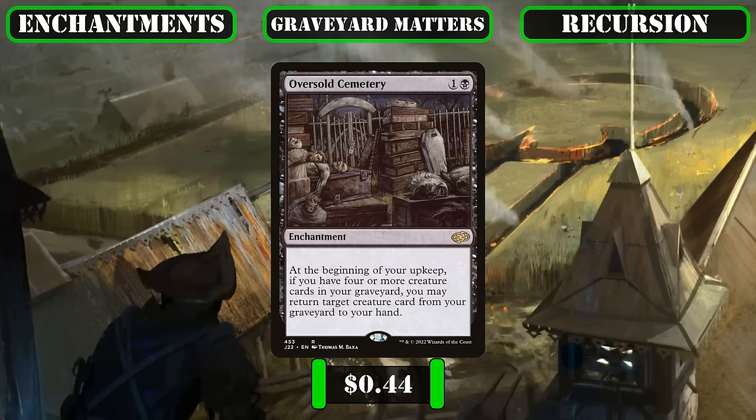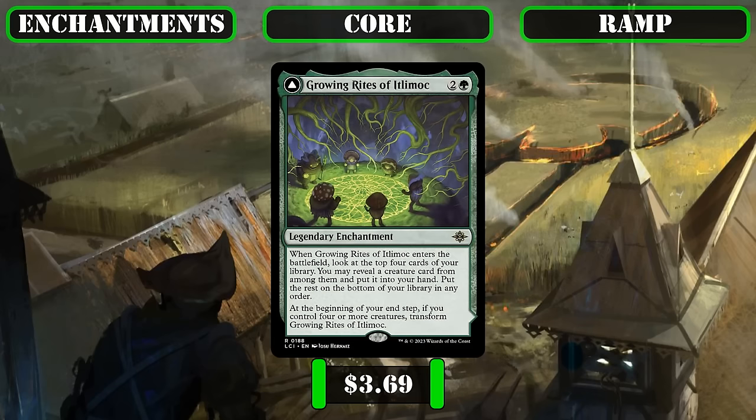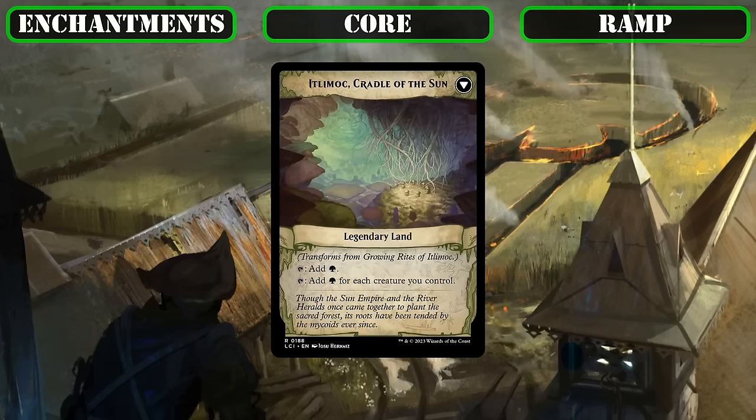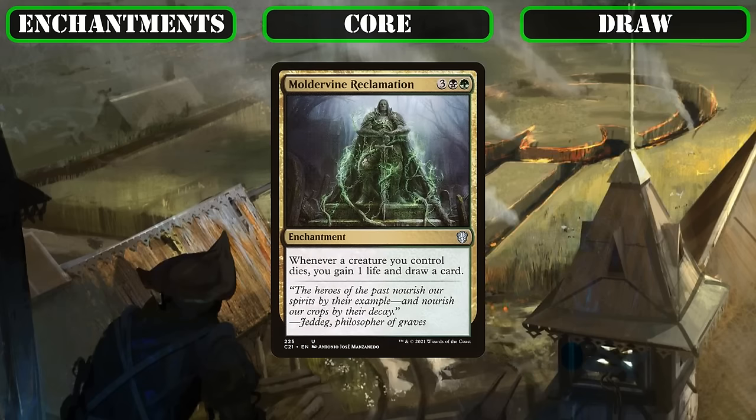Oversold Cemetery provides additional repeatable recursion — its four-plus creatures in graveyard condition is laughably easy to meet in our build — giving us a mana-free way to recur a creature each turn, ensuring our most powerful creatures won't stay dead for long. Growing Rites of Itlimoc has been recently reprinted to an affordable price; it starts as a creature-based cantrip that quickly transforms into Itlimoc, Cradle of the Sun, a fantastic ramp source scaling off the number of creatures we have in play, providing all the mana we'll ever need alongside the Mycotirant's token creation. Moldervine Reclamation provides simple but effective card advantage and life gain as our creatures die, including our tokens, helping keep our hand and life totals healthy.